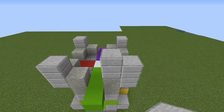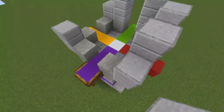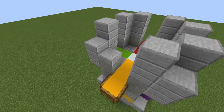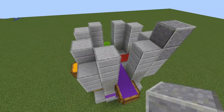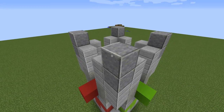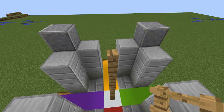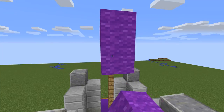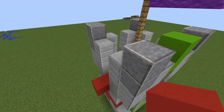Four more, but now starting on these spots. Now two polished andesite blocks for every corner. Place six oak wood fences here for the flag. Each tower will have a unique color from the initial palette. Now place two more blocks of concrete here, according to the color below.